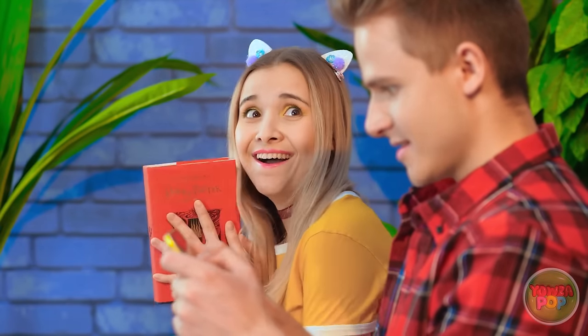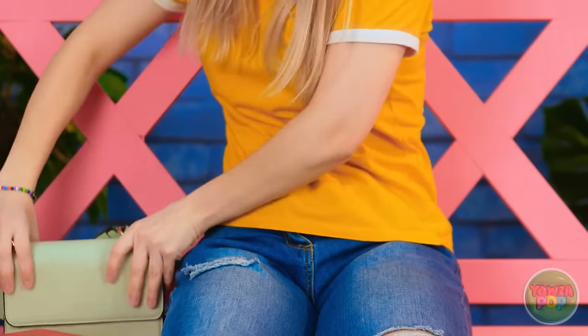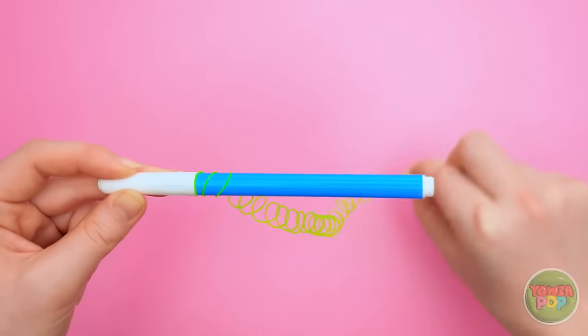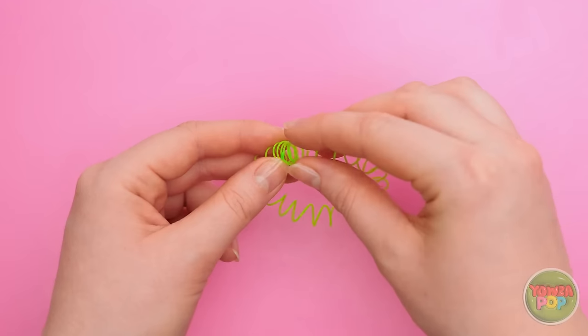Wow! Did Cupid finally answer my prayers? Get out of my mouth! And my hair? Was that a tornado or something? Wait a second! I know what'll make things better! Hello, old friend! See this pen? Use it to shape your glue like this! Keep going! And once it dries, unravel it all! It should look like a little spring! Add some glue to the end and attach the open ends together! Ta-da! No crazy hair now! Hi there!